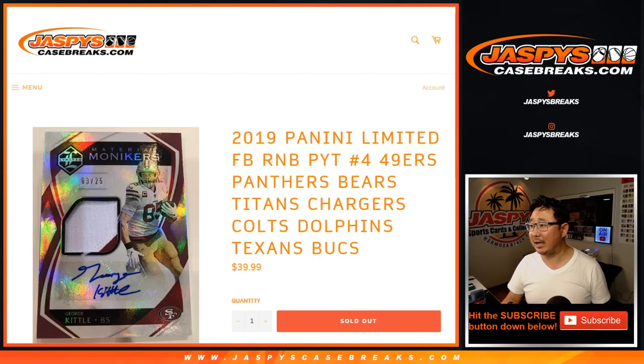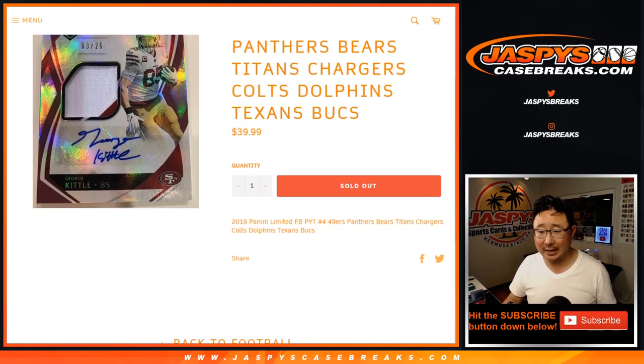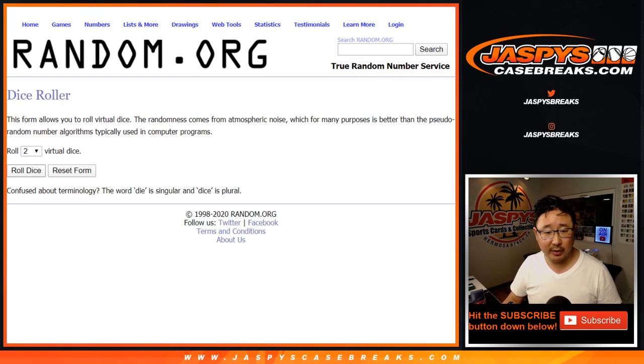Hi everyone, Joe for JaspiesCaseBreaks.com. Here's a quick little random number block randomizer for these particular teams, for Pick Your Team 4, which is already sold out. As you know by now, it works just like our number block breaks — I think most of you are familiar with those.